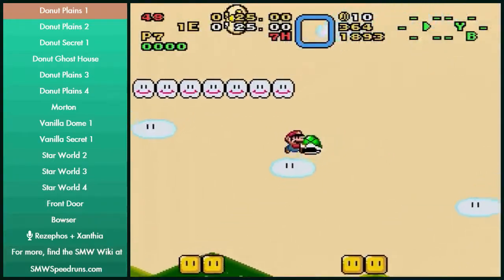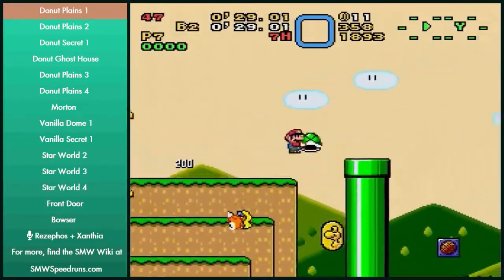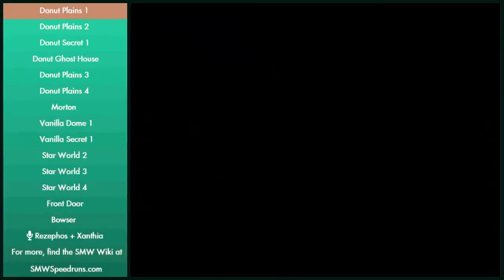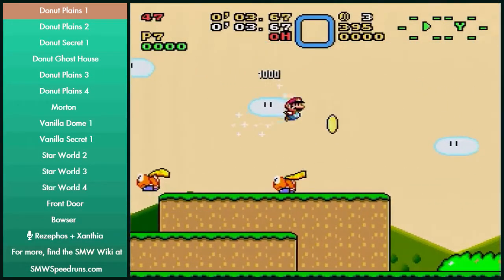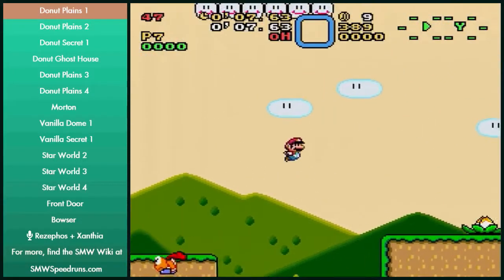We'll move on to DS-1, which also doesn't have much to say about it — it's kind of just learning the level and getting the hang of it. Shell jump is impossible because you respawn a Super Koopa. You can do the old Jim's Friend strat — it's luck based, and pretty terrible, but it works. It's what Jim's Friend did in his small only PB.